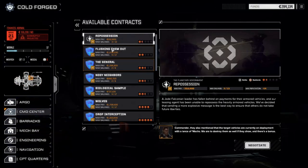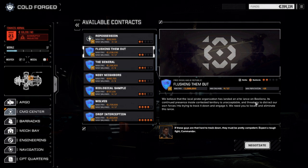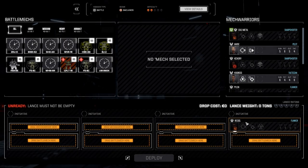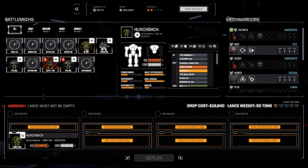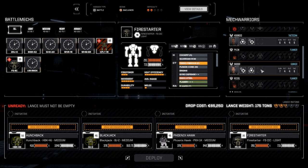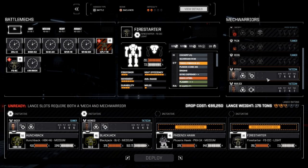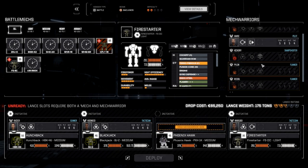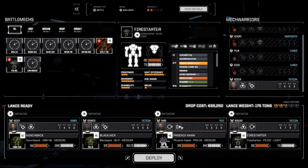Let's take that two-skull contract — I think we should be able to handle it against pirates: Flushing Them Out. Elite lance on Basiliano — let's see how elite these guys are. We need C-bills. Bringing in the Hunchback, the Blackjack, the Phoenix Hawk, and the Fire Starter. I took the Generator out of service after last episode since we don't need it. Pilots: Raider, Hogweed, Riddler, and Warlock. Let's go with Havoc for the melee mech.